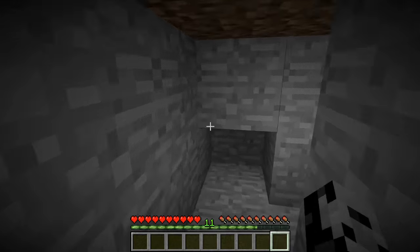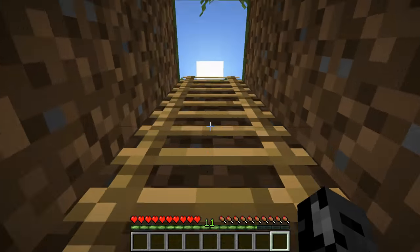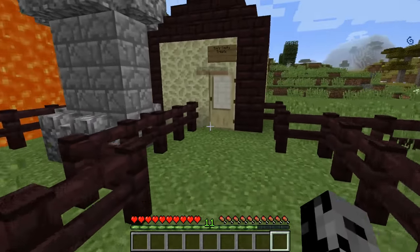We can see brilliantly because of the night vision, and we can breathe underwater right now. Muffins have made life better — they really have. This would be so dark normally. In a cave you wouldn't be able to see anything because there's no torches, but we can see brilliantly, and we are heading back up.